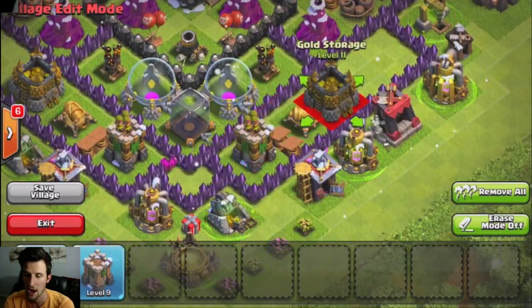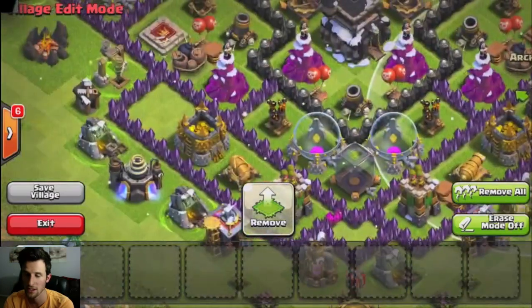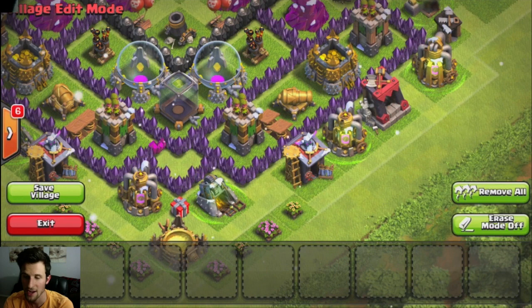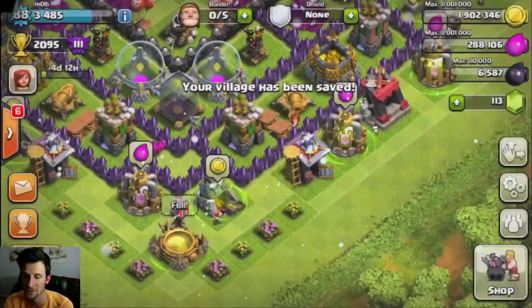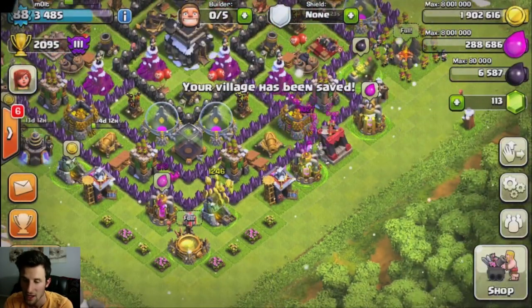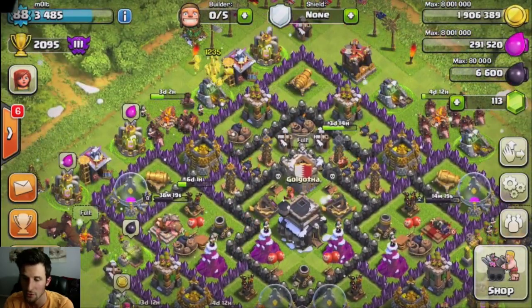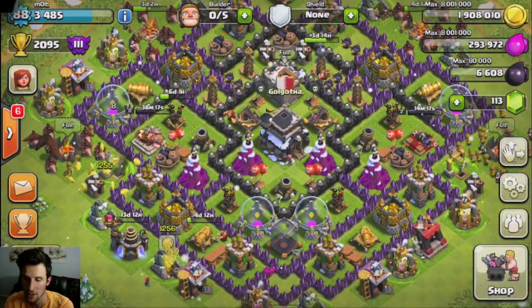Next we're going to bring in our gold storages and then our last set of archer towers to help cover the base. That's going to be it — we're going to save this village. I think it's laid out really, really well.